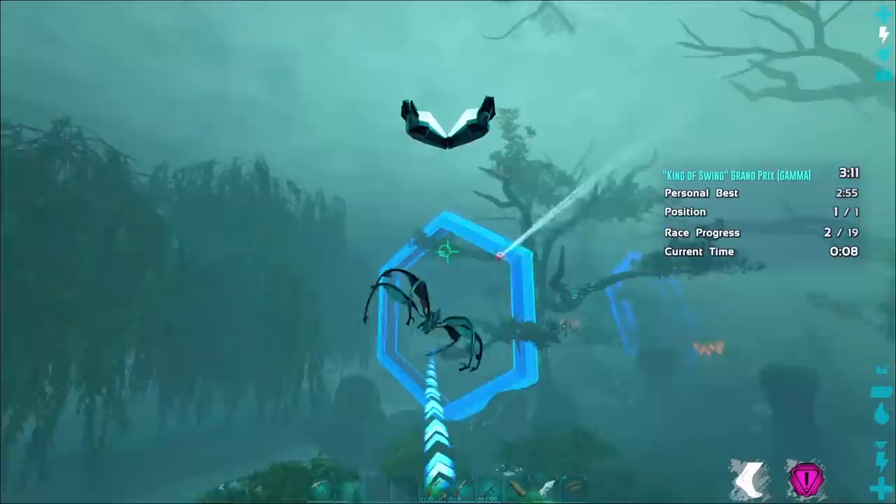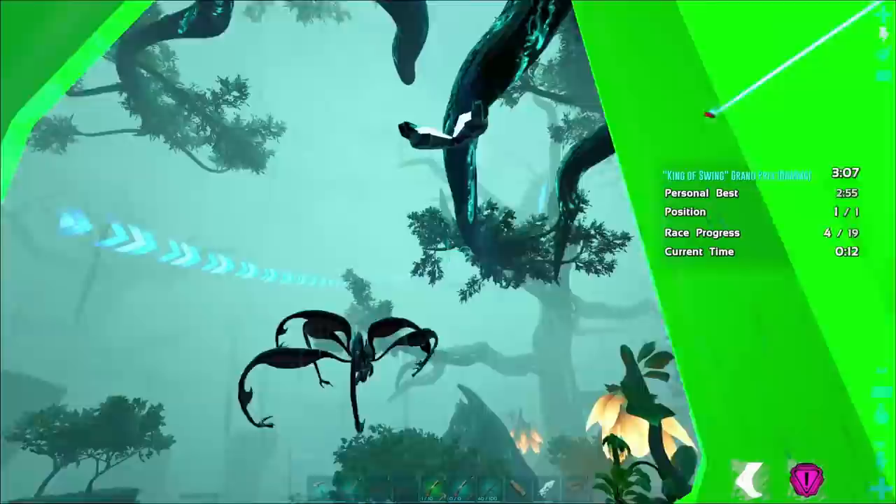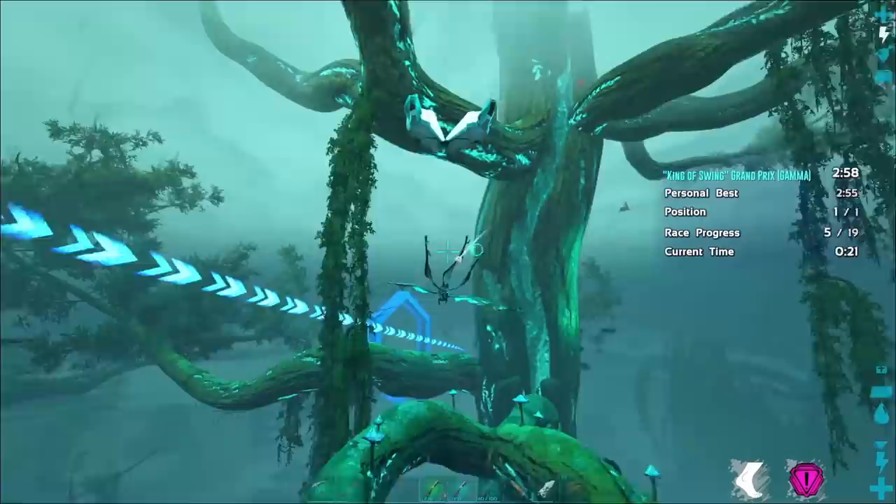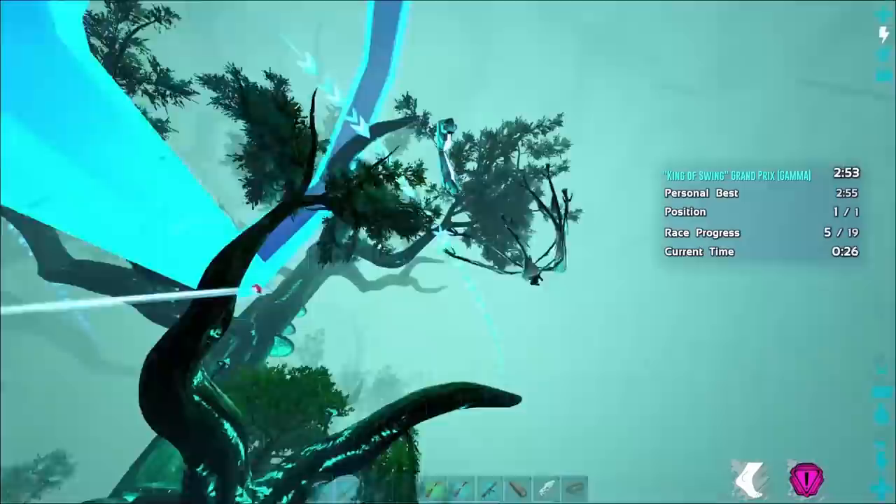At Gamma difficulty you have 3 minutes and 20 seconds to complete 19 gates throughout the trees, and honestly that is an exceedingly large amount of time. You can screw up over and over again and still be successful.